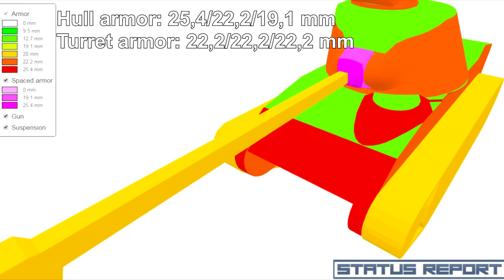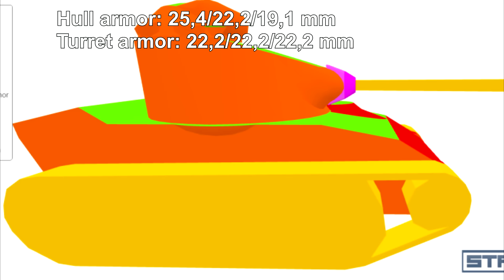It's scout standard: 25mm on the hull front, 22mm on the side, 19mm on the back, and 22mm all around on the turret. Nothing to brag about, seriously. Don't face a T49 — if it doesn't hit your tracks, you are dead meat.